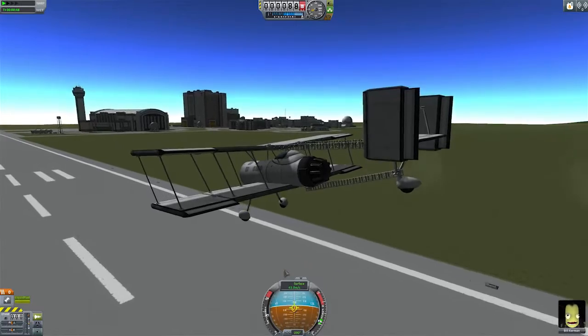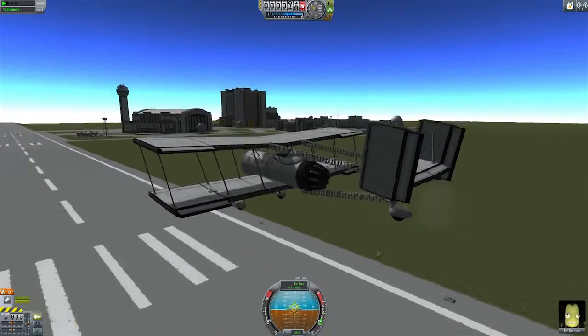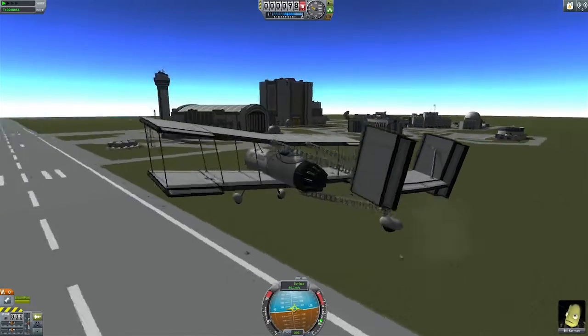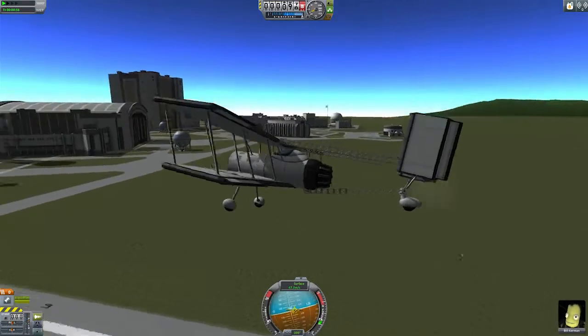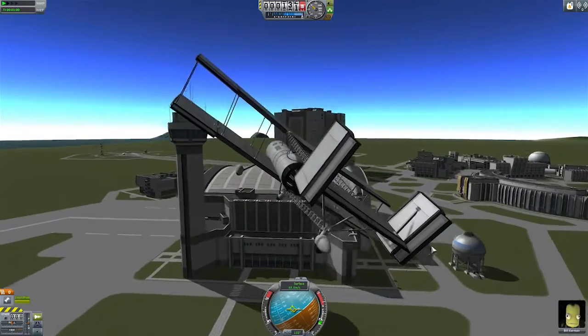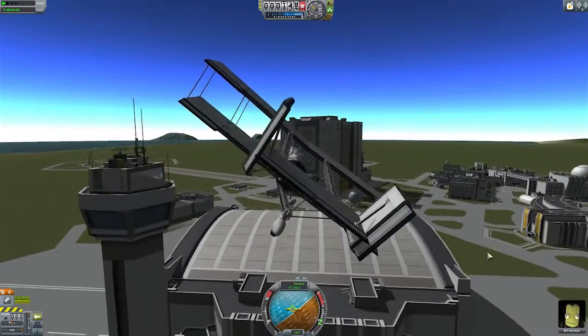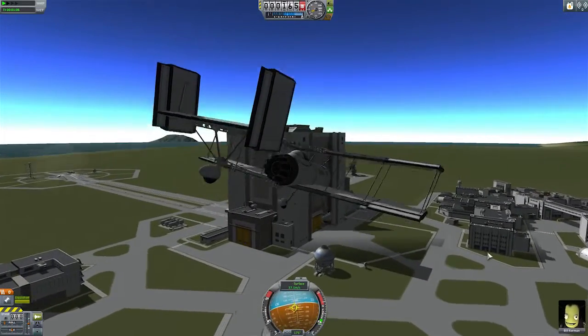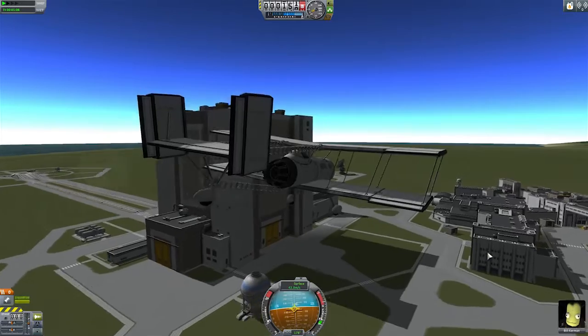I suppose it's because of all the lifting surfaces. Now, if I can manage control of it — I'm not using SAS because well, Bill can't use it. I don't know why Bill's flying it, but he decided he wanted to have a go. But yeah, this thing is quite stable. I've throttled back to about a quarter already.